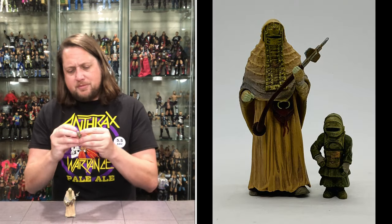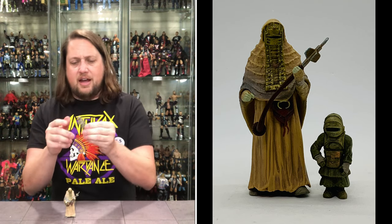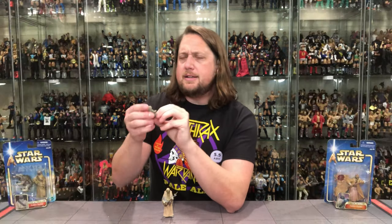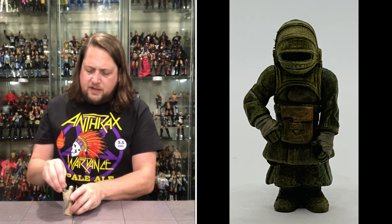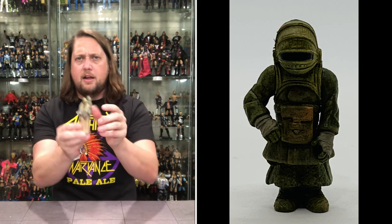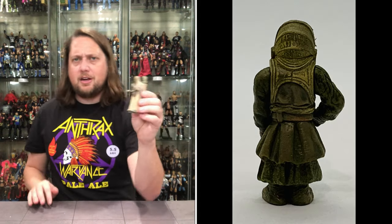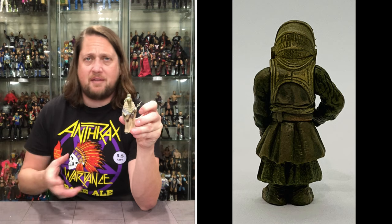We got the child Tusken Raider and I'm surprised we actually got articulation with this — the arms move, and that is it. No waist, nothing else, just very minute but very cool. You guys know I love my big figures, but I also love the little figures. The little figure's got a special place in my heart and he fits right in the back like a glove — carried around almost like a chimpanzee looking out the side. A must-have by no means, but really cool to build out your Tusken Raiders. For like five bucks, can you really complain? You really can't.